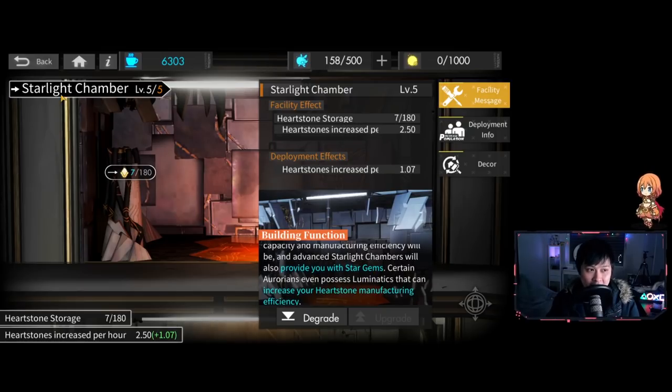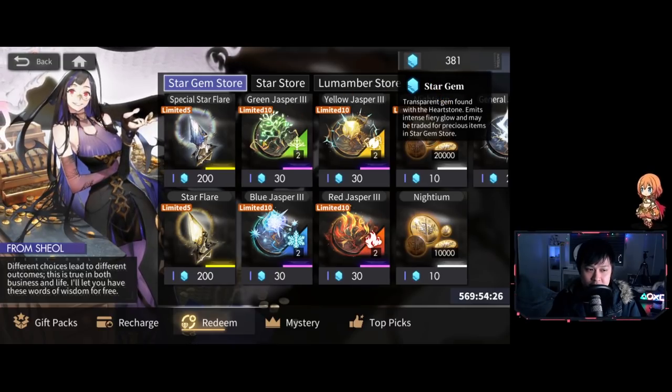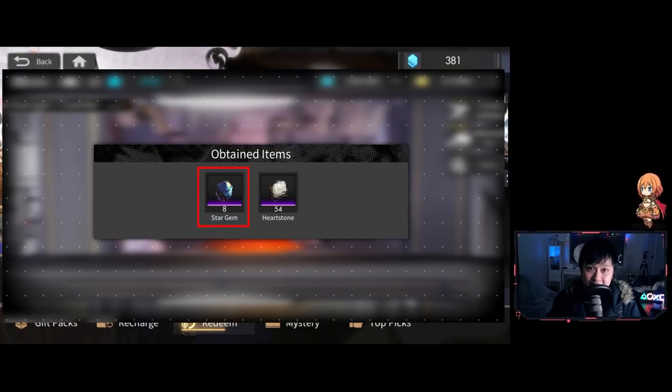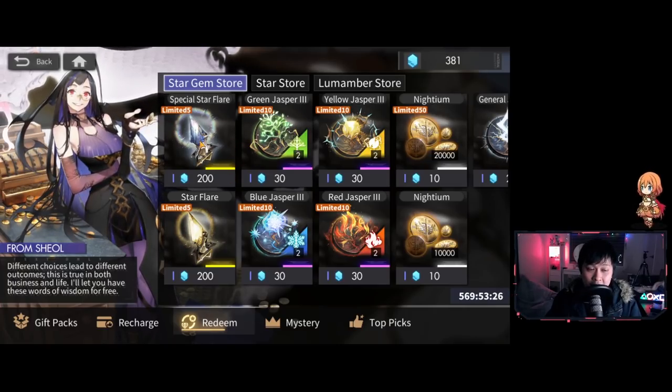For those who don't know what Star Gems are: they're a currency you get from rolling, and you can spend them in the store. Similar to Genshin Impact dupes — when you roll or get dupes, you get a bunch of these Star Gems. You can spend them on items here: five blue ones per month and five Star Flares per month. What's awesome is this update now gives Star Gems from that Starlight Chamber. In the previous patch we weren't getting any, even though the tooltip said we were.